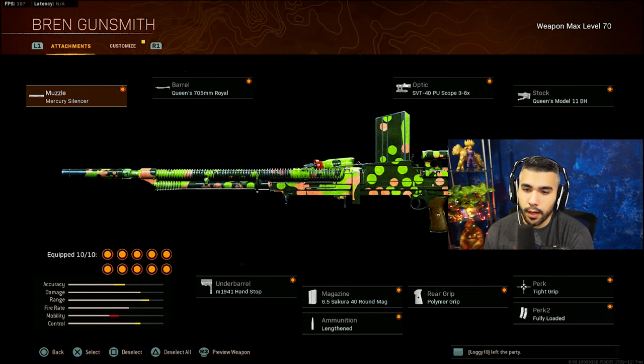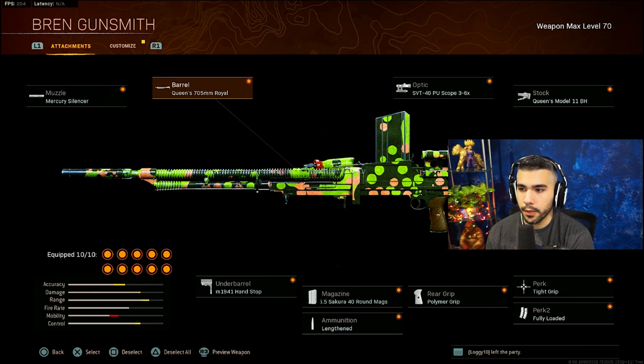None other than the Bren - we're going to kick it off with this gun. This gun got nerfed recently. This barrel used to basically make it a sniper with no damage falloff, so you could five or six shot a guy across the map, which was very insane. Now they finally nerfed it and made it a little more balanced, but the gun is still incredible.